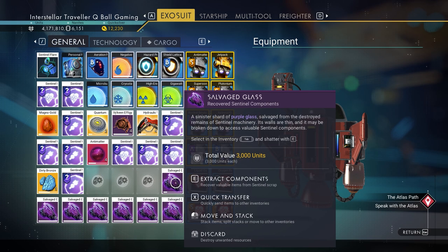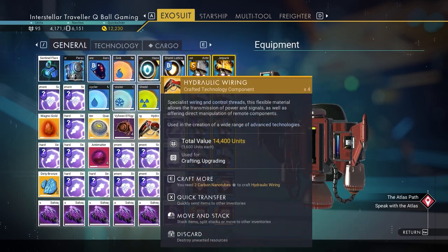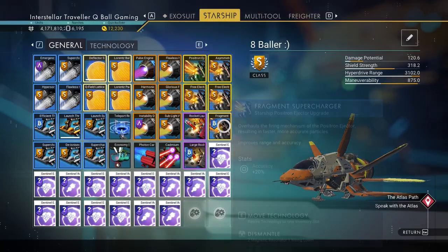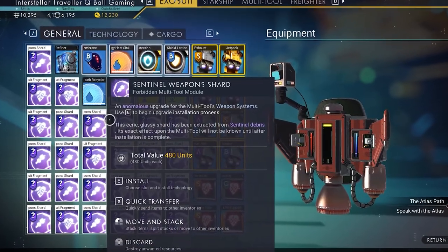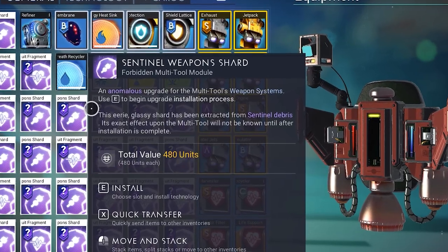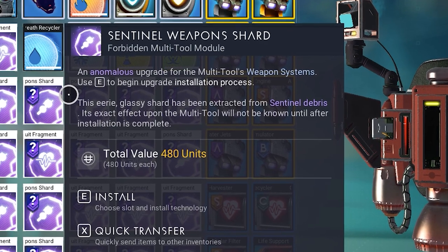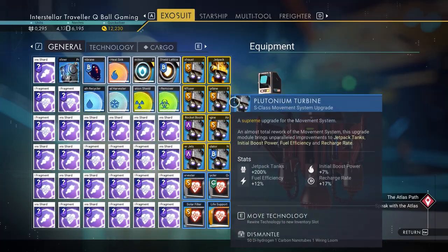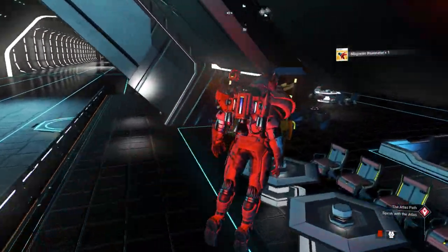Mostly you will get special upgrades that you can use to upgrade your exosuit or weapon, in addition to the S-class upgrades you already have — or you can sell them for nanites. If you hover over them, you can see each one is worth 480 nanites. This is like S-class upgrades with no reloading, no scrapping ships — super fast, and you can get crazy amounts this way.